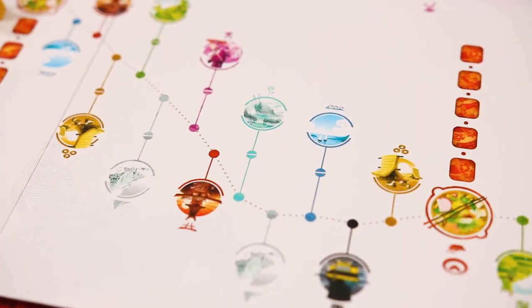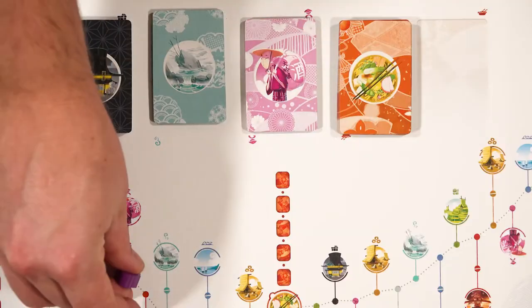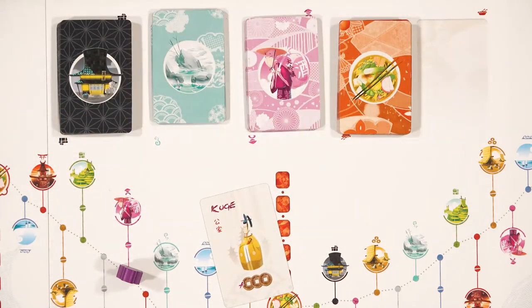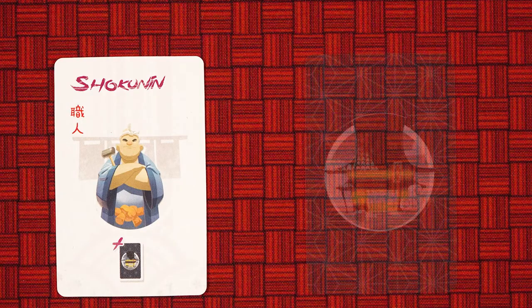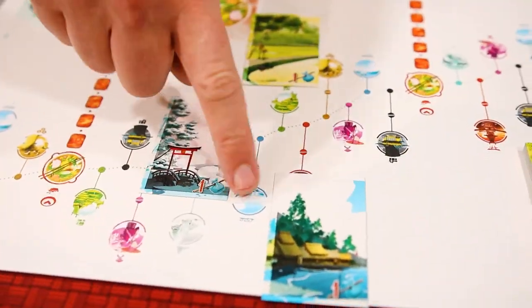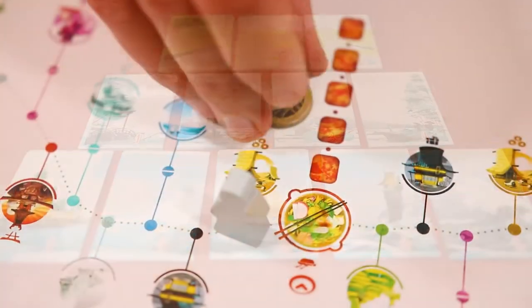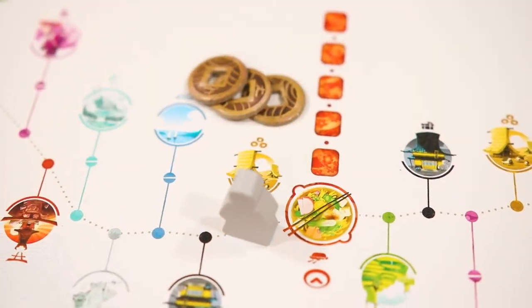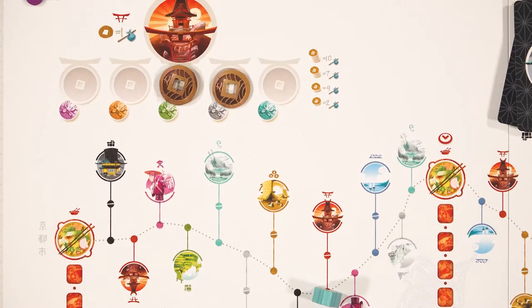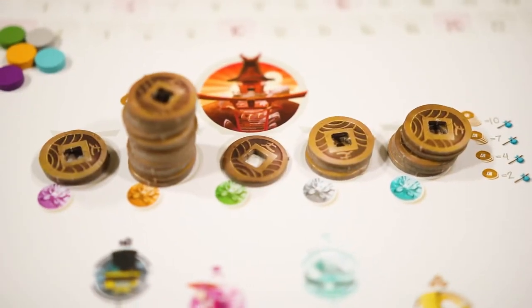When they land on a hot spring they will draw a hot spring card which is worth either two or three points. At encounter spots, travelers will meet interesting people who will give the players an immediate benefit, like Shokunin, who allows the players to gain the top card of the souvenir deck. At the various panorama spots players may work on the three different panoramas: sea, mountain, or paddy. Farms simply give the player three coins. At temples, players may donate money to the temple which scores them points.